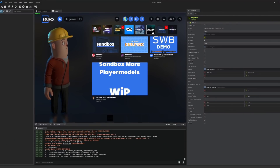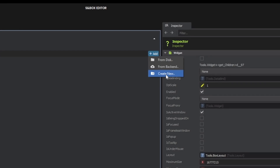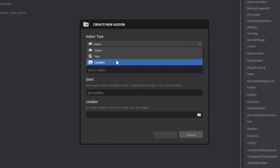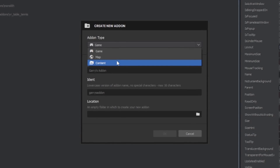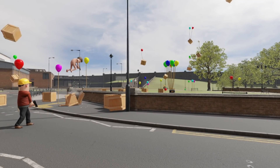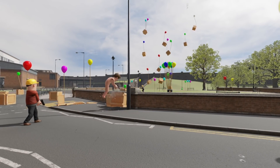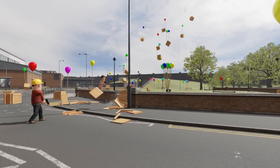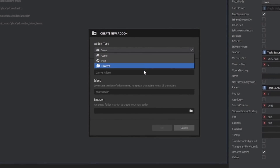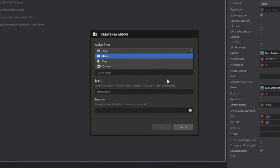There's a bunch of updates to the editor and a new add-on type: content add-ons. Previously we only had game and map add-ons, now we have a content add-on. This is useful for making content packs that other people can use, or for something like Source Filmmaker, or if you have shared assets between different maps — because previously you would need to include your custom assets separately in each individual map, which could increase file sizes a ton.